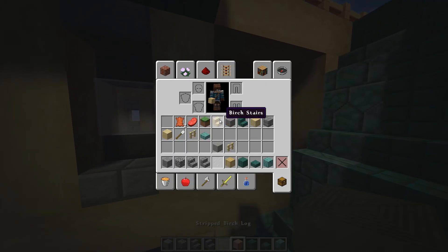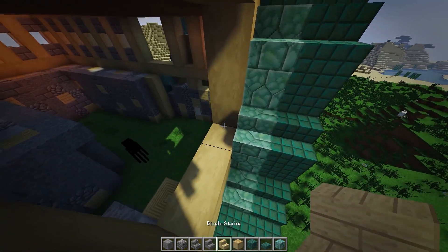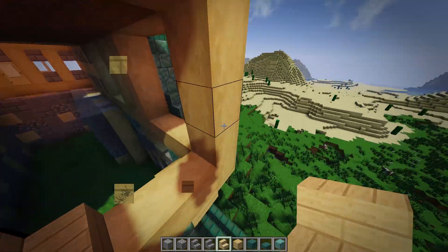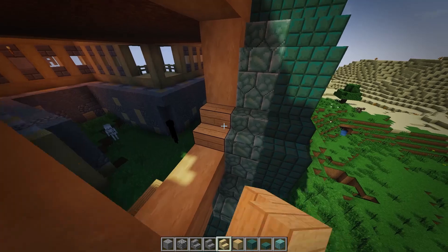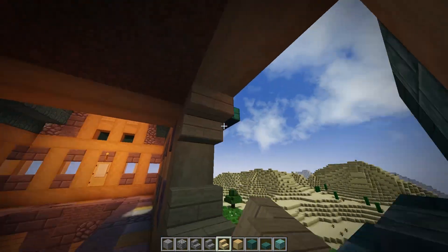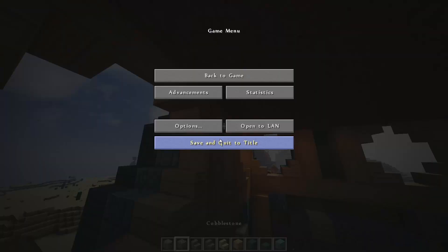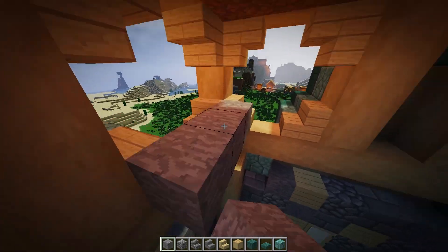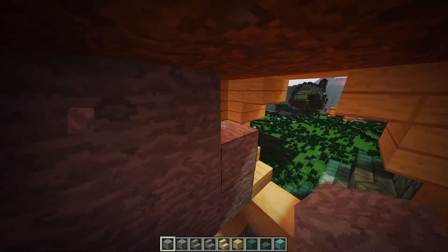Here I think I'm going to add these little window shapes going around — even though they're not going to be windows because I'm filling them in with stone, and then we'll do our whole randomizing thing.